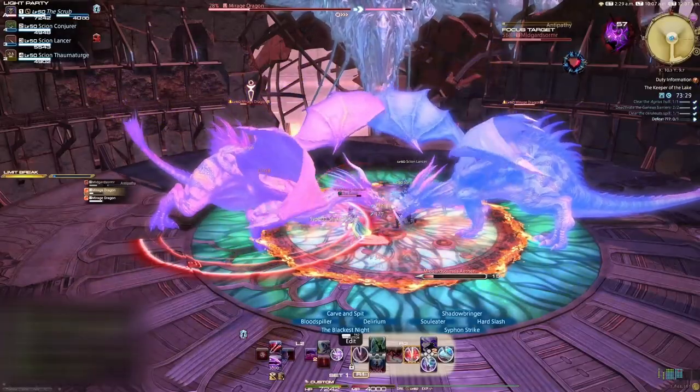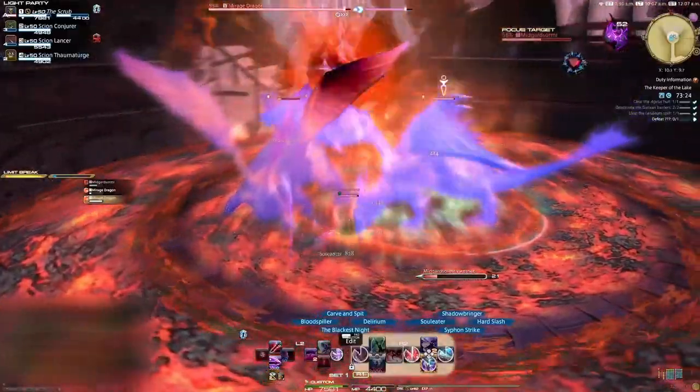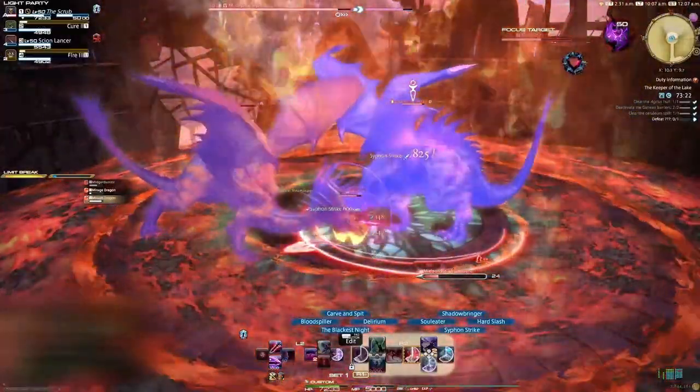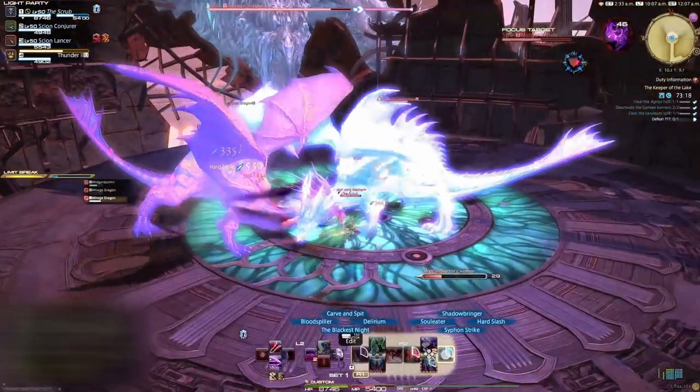Antipathy is an expanding circular AoE of fire that explodes periodically. To avoid this, just stand outside the middle circle and wait for the cast bar to finish. This is when the middle circle will burst and start to disappear. You can move into the middle circle at this point and you'll be completely fine.